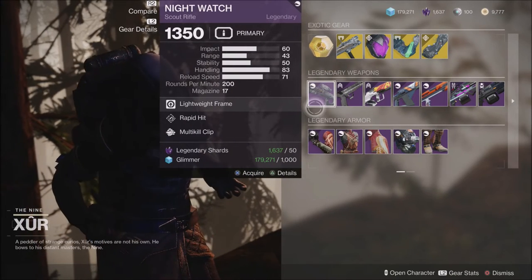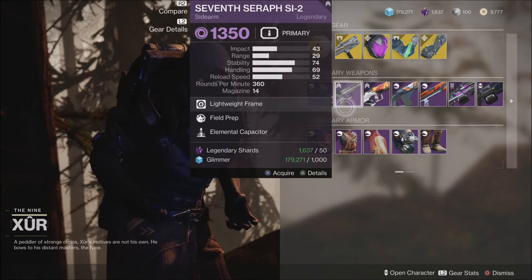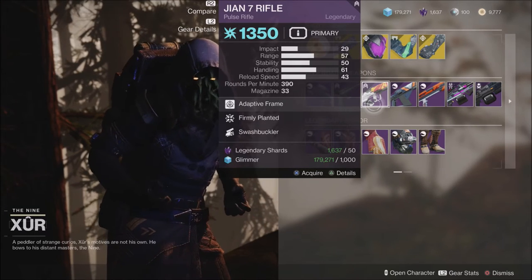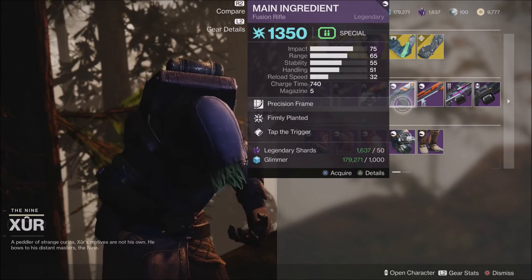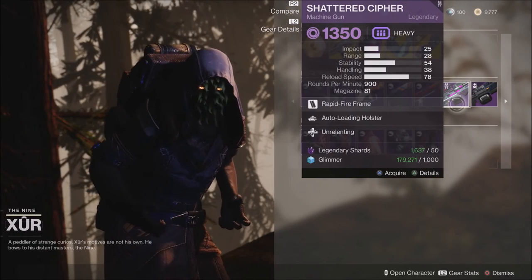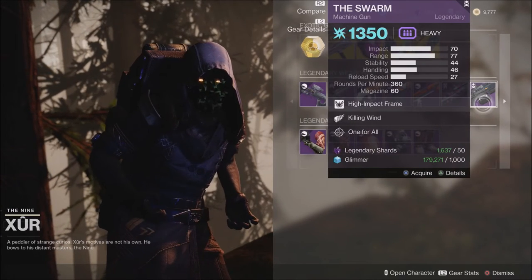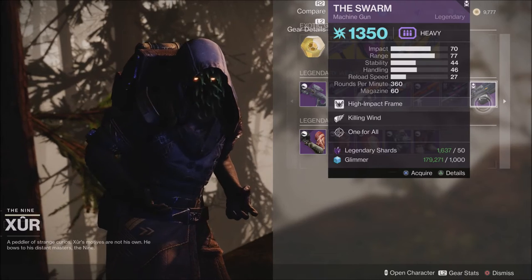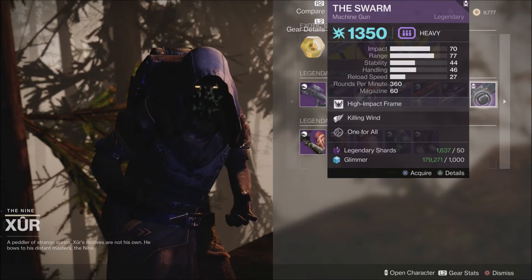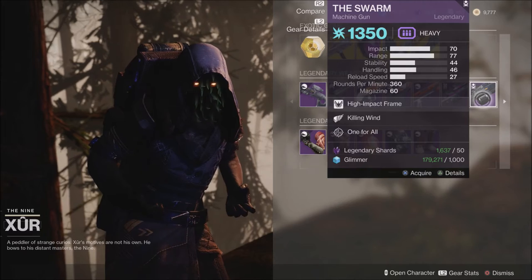For legendary weapons we have the Night Watch with Rapid Hit and Multi-Kill Clip, the 7th Seraph Sidearm with Field Prep and Elemental Capacitor, a Pulse Rifle with Firmly Planted and Swashbuckler, the Main Ingredient with Firmly Planted and Tap the Trigger, the Wishbringer with Slide Shot and Auto-Loading Holster, the Shattered Cipher LMG with Auto-Loading Holster and Unrelenting, and the Swarm with Killing Wind and One for All. The Swarm used to drop in the Nightfall, so some of these Nightfall weapons will show up periodically in Xur's legendary inventory — a really good one to grab if you haven't picked it up yet.